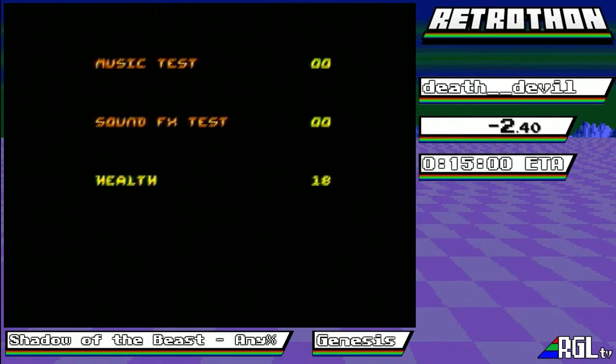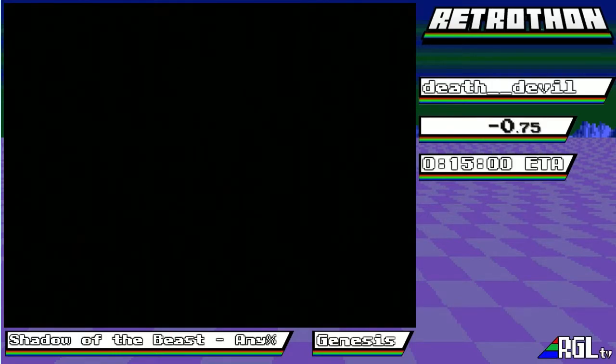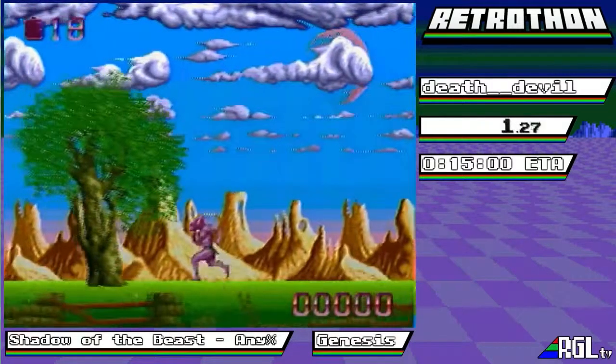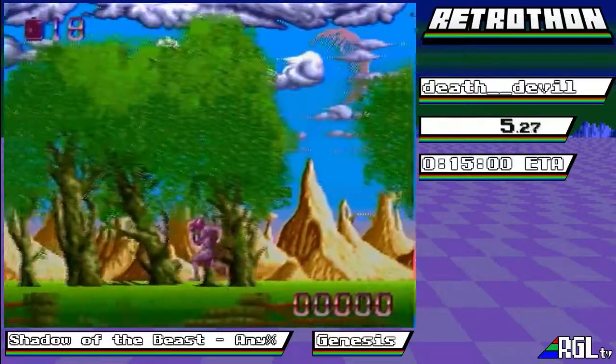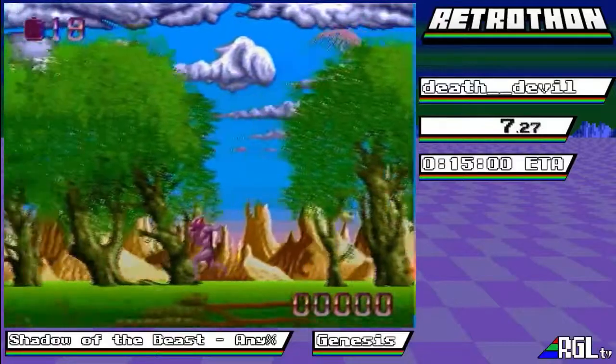There's not a whole lot that can go wrong. We'll be playing at 18 HP. You can do like 8 health, 12 health, or 18 health, where 18 health is basically easy mode. And we're already counting down, going to get right into it. You'll see this is a fairly interesting game. This is an original Amiga game, actually. The Amiga game is a little hard, but this one is also very good.